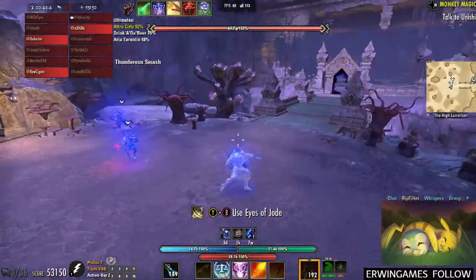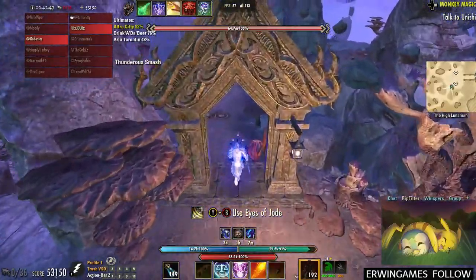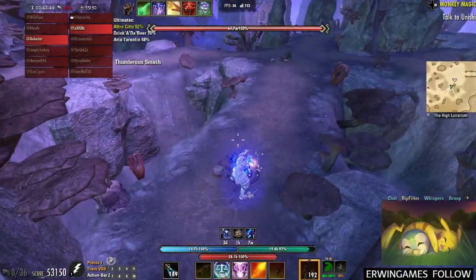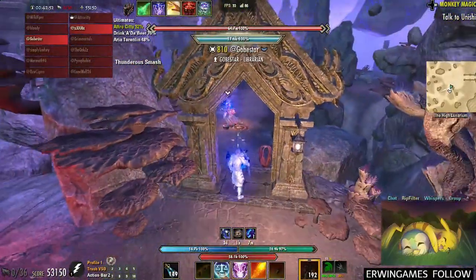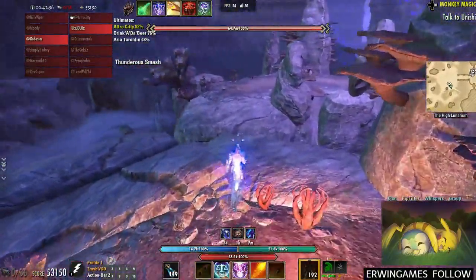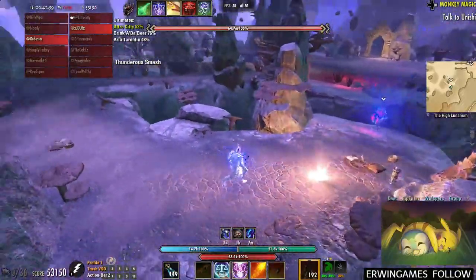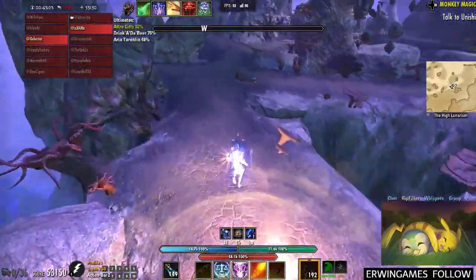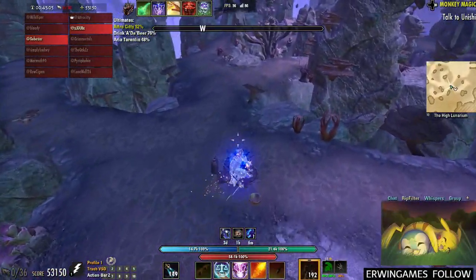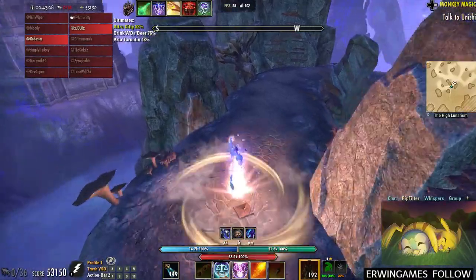Gobstar, you can come here and throw Twisting on this and then Blockade on this. Hit your synergy on that one first, then come back here hit a synergy here, jump across here, synergy here, here - just follow this route.